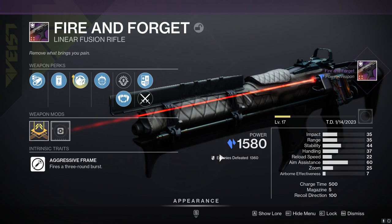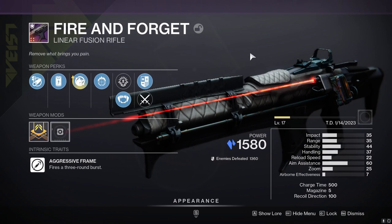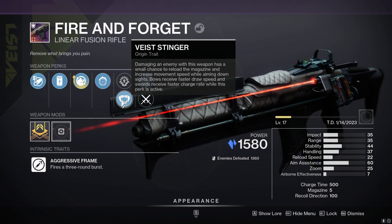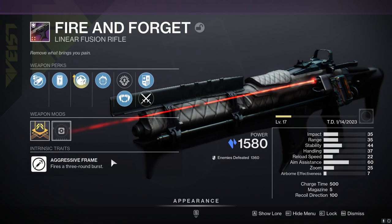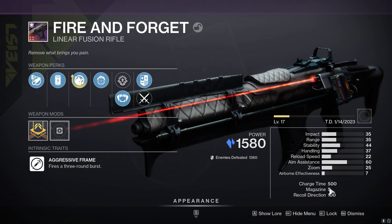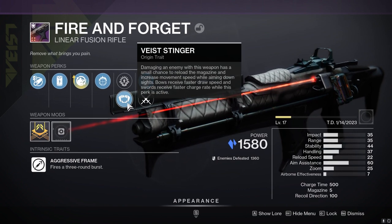I'm gonna stick with the normal one — sacrifice the gold border unfortunately — but we at least have a decent stasis linear fusion rifle on standby. Even if they are changing up the damage meta, I want a decent stasis LFR, especially one that has Vice Stinger. Because this is an aggressive frame with a three-round burst, shooting three shots per one ammo in the magazine, it's gonna allow Vice Stinger to proc more consistently.